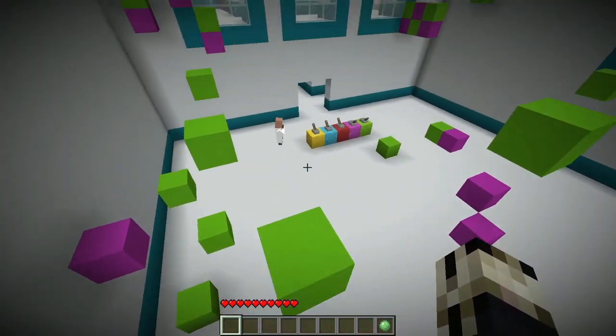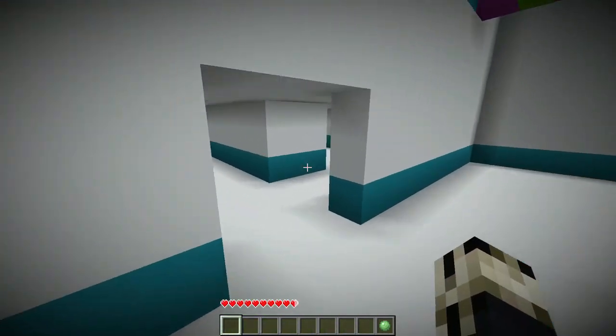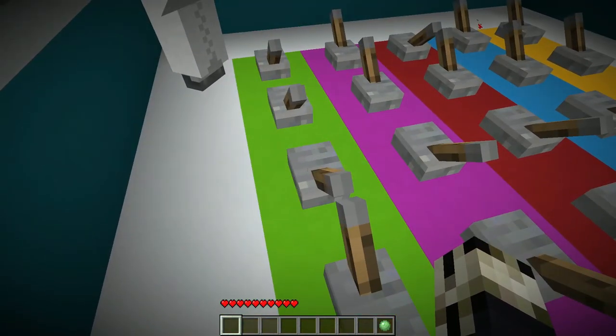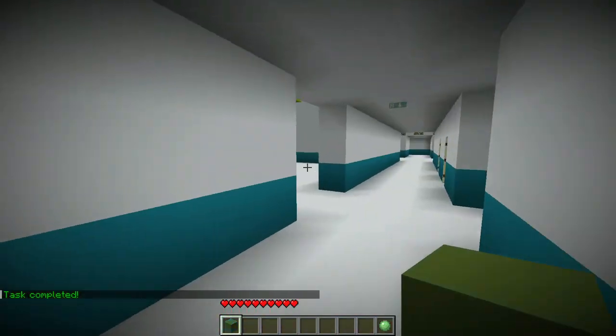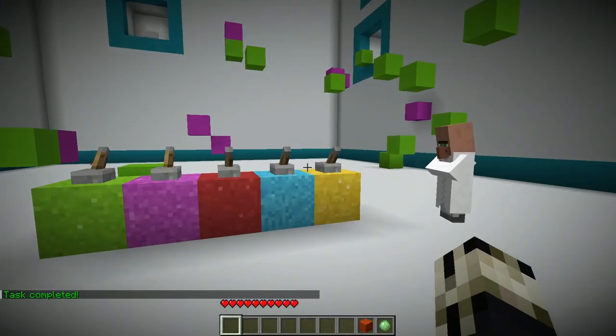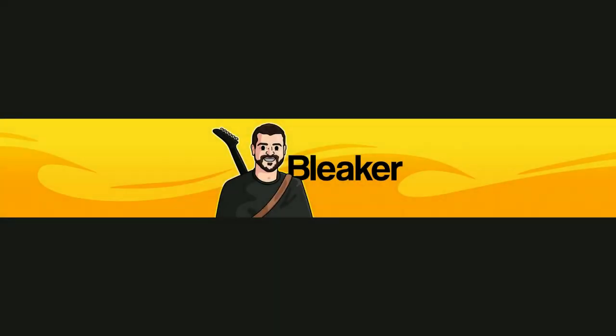Three is green and purple. Hooray! A rainbow block! Nice! So that's two tokens out of a possible ten to complete the whole thing. This is a good stopping place. Thank you all very much for watching, and I will see you all next time.